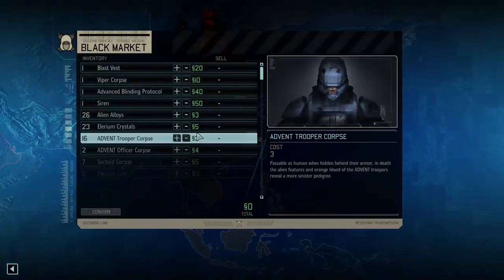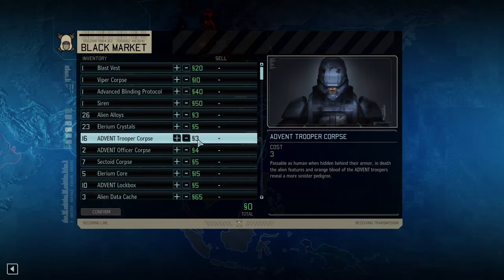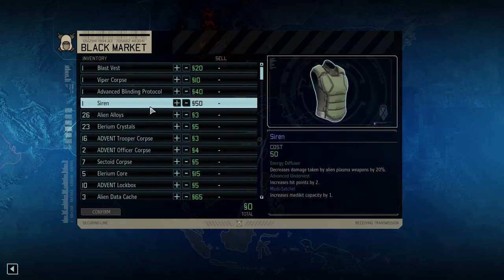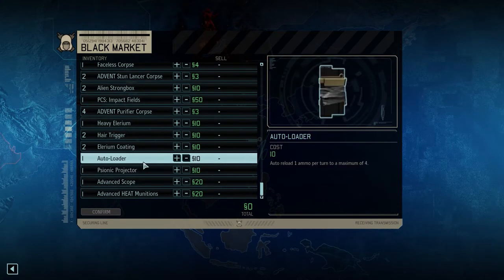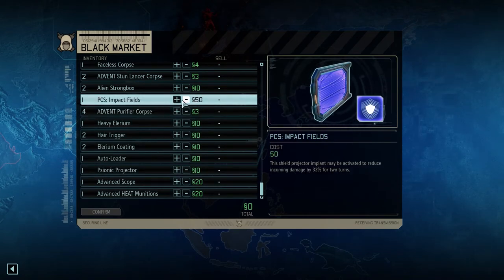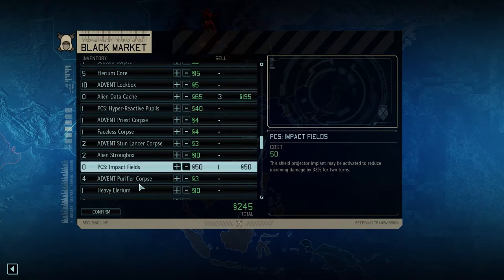Let's go to the black market for another moment. How expensive are boxes? Can I sell any boxes? Advent lockboxes cost 5 each. The blast vest is just an item, right? Might as well sell this — I don't really know what I could use it for. Dead caches? Yeah, let's sell those as well. We got some money.